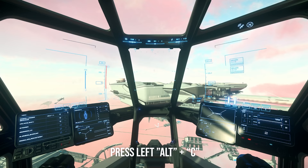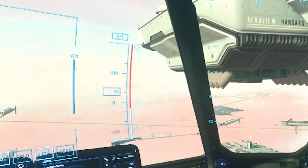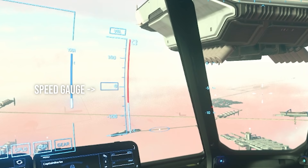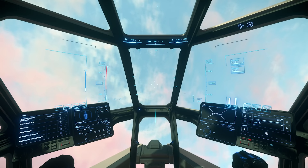If you decouple — which is Alt+C — you immediately start falling. Leave Coupled on until you get used to things, but Decoupled can be a lot of fun and very helpful in many scenarios. This box of numbers shows how many meters you're traveling per second. The white zone on the left is SCM — Standard Combat Maneuvering. The red zone means you are outside of SCM, which means it will be harder to maneuver.